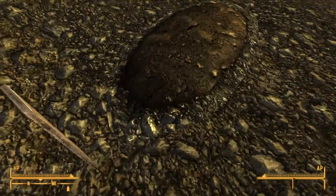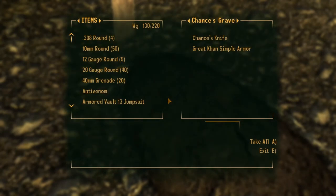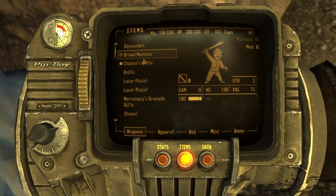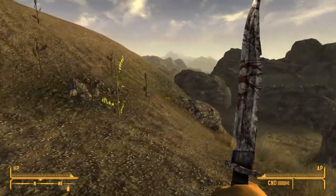It's a unique combat knife that does 50% more damage and attacks 30% faster than a regular one. It gets bonus damage from both the Grunt and Cowboy perks, so it's one of the best melee weapons for the entire game.